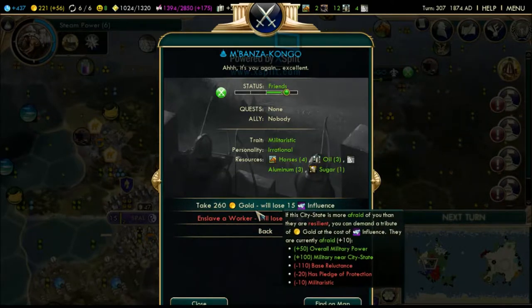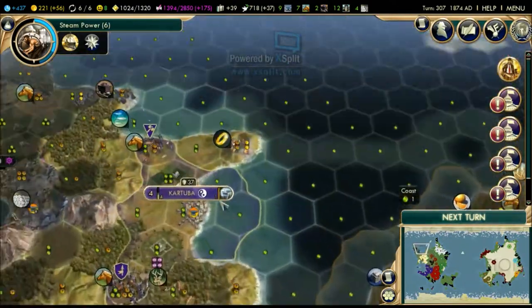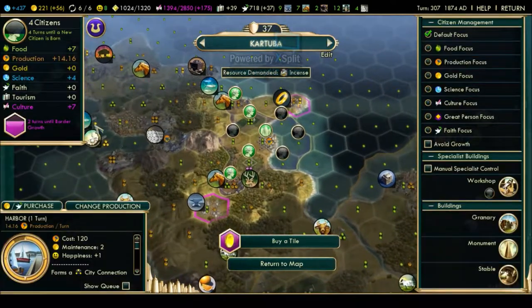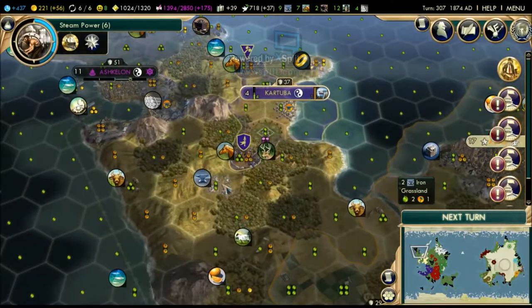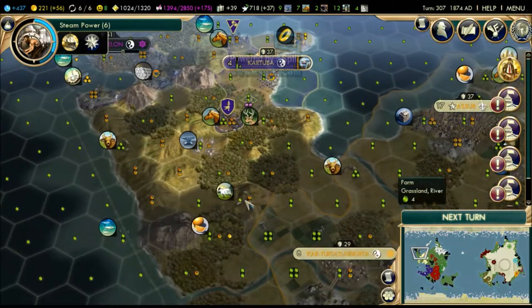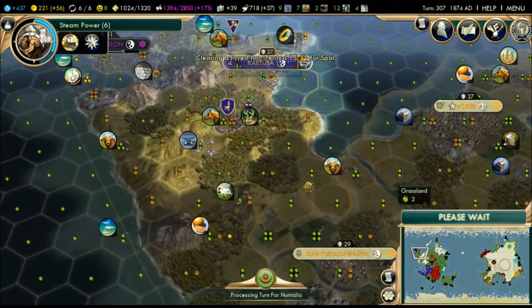They have a pledge of protection, so I don't want to make trouble. In two turns we will gain one of these tiles - I hope it's the iron because it's more distant and therefore more expensive to buy. I'm also worried about Assyria trying to build something here to capture the iron. I'm really anxious and looking forward to gaining this tile.